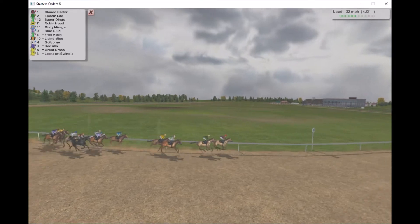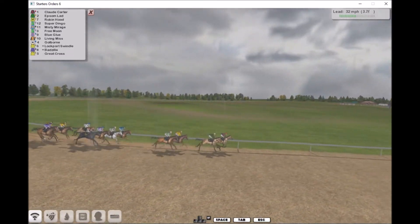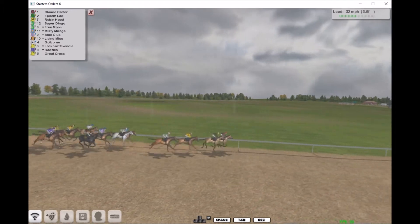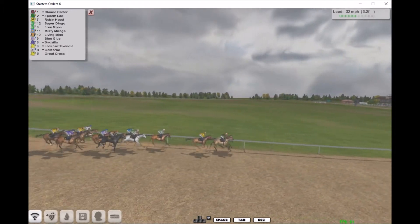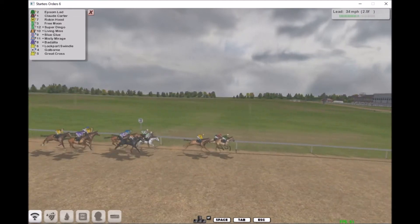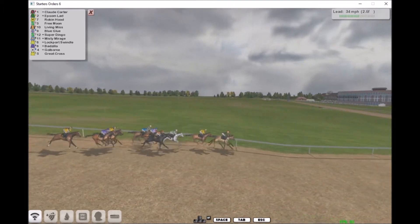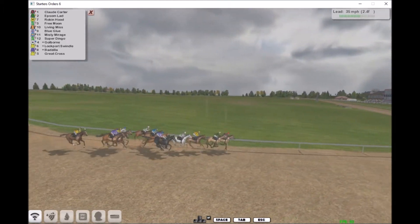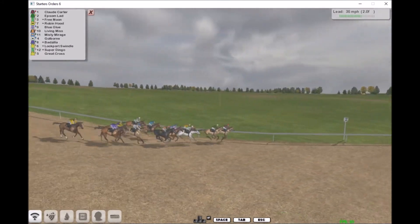If you press G, all the information at the bottom goes off; if you press G again it all comes back on. If you press F you get frames per second shown in the right-hand corner. At the moment I'm on a 2060 and I don't have realistic weather on, because I know my graphics card can't handle it — if I put realistic weather on I get frame drops down to 30 frames per second.